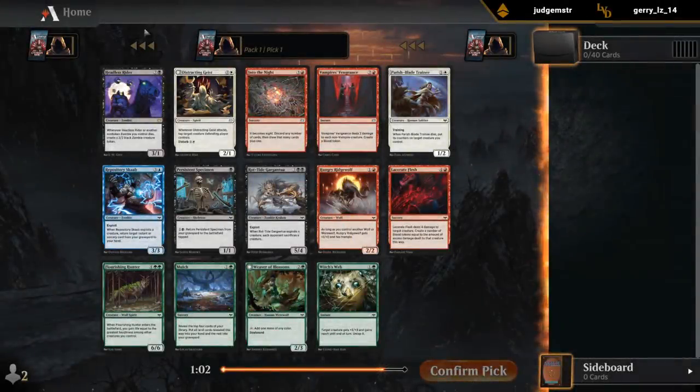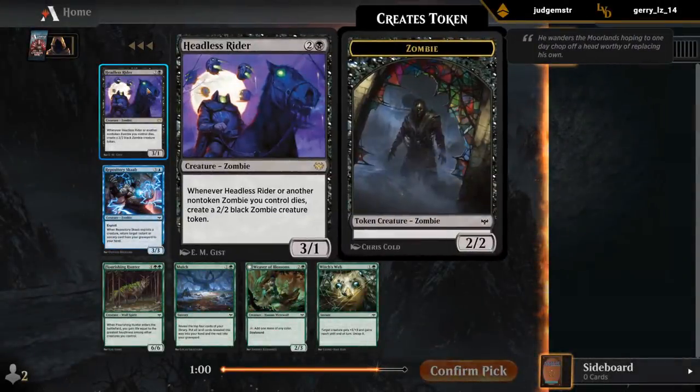Pack one, pick one. Headless Rider is awesome. It's gonna be at its best in blue-black in kind of an exploit zombies deck, but even by itself it's usually a nice two-for-one.